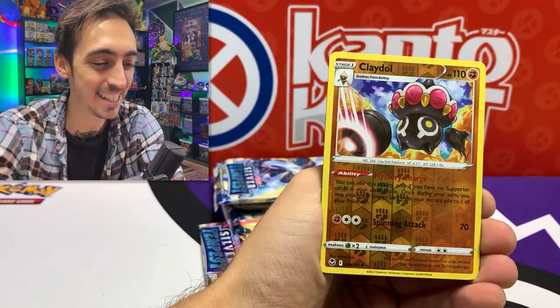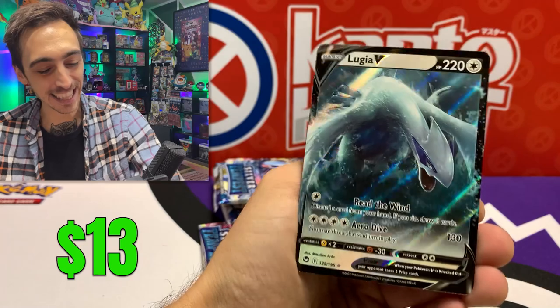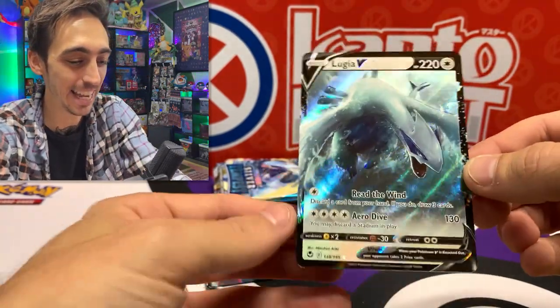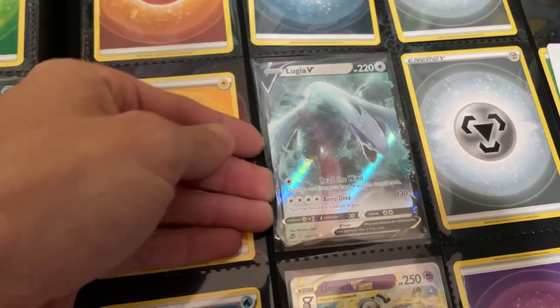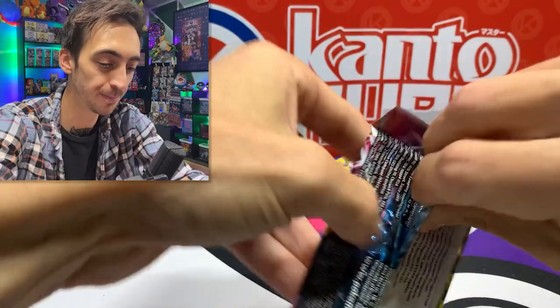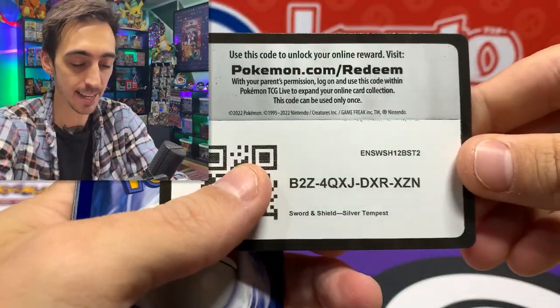Lugia V going into a sleeve! A few more packs left here. Honestly, this is a lot more hits than I was expecting from this booster box — adding a lot of cards to the binder still. I'm really excited to go find some of these other products, the three packs and the single packs, and see what we can do compared to a booster box. Lucky Leaf Energy, Worker, Sunflora, Primordial Altar, Murkrow, Beldum, Baltoy, Sunkern, and the non-holo Hisuian Braviary for the rare.